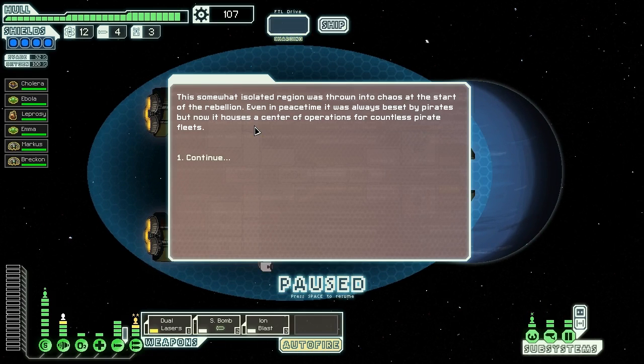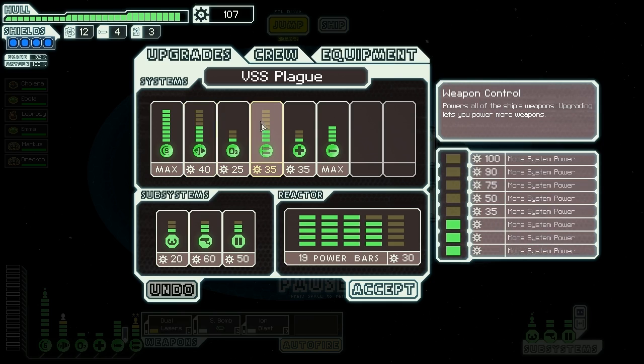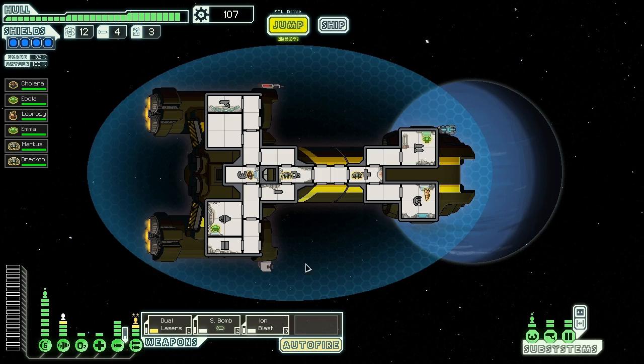Hello, pirates. This isolated region was thrown into chaos at the start of the rebellion — even in peacetime it was beset by pirates, but now it houses a center of operations for countless pirate fleets. We have 107 scrap to spend. The artillery beam is doing most of the work now — we need better weapons and a stealth system. These are all garbage weapons at this point in the game. We've got level one shields skill, level two weapons, level two piloting — pretty good. A couple more weapons and a stealth system would have us well equipped.